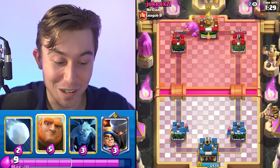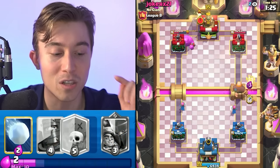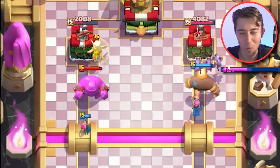Interestingly enough, we see an elixir golem with battle healer. Our strategy here, since the electric dragon is out of cycle, is to go minions with our giant. Because he doesn't have electric dragon, these minions are bound to get a lot of value unless he has arrows. Most people won't have.